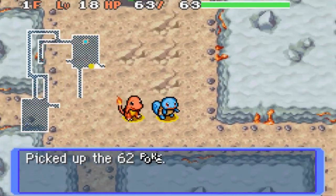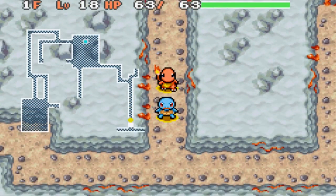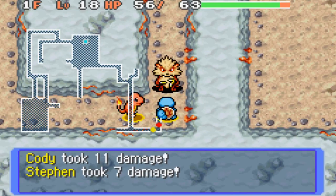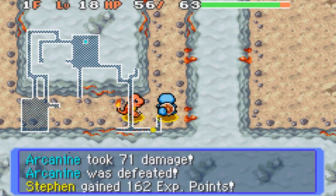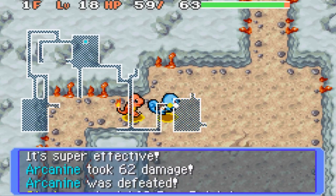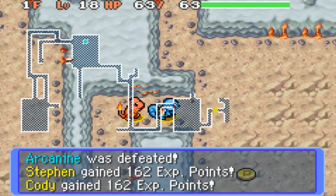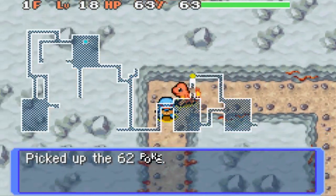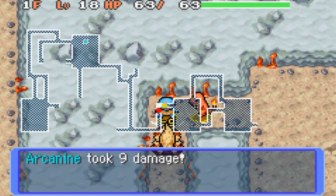I don't want to go that way — actually, it connects. I can already tell. Yeah, see, there's a Fearow right there, I'm going to try to avoid it if I can. Oh no, not the Arcanine! Okay, let's see what move do I have? I have Bubble — okay, cool. There we go. We're taking out Arcanines left and right. I hope the stairs are close. Oh my gosh, this is so nerve-wracking.